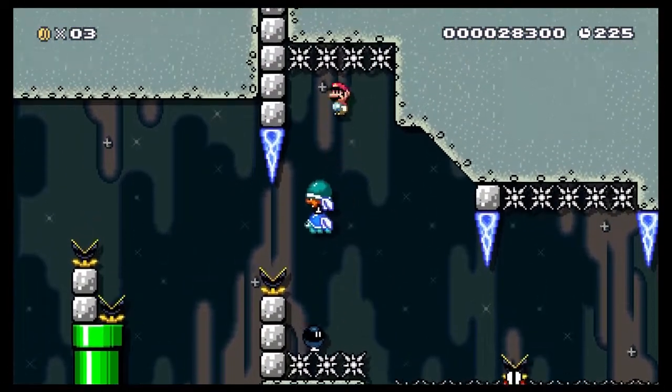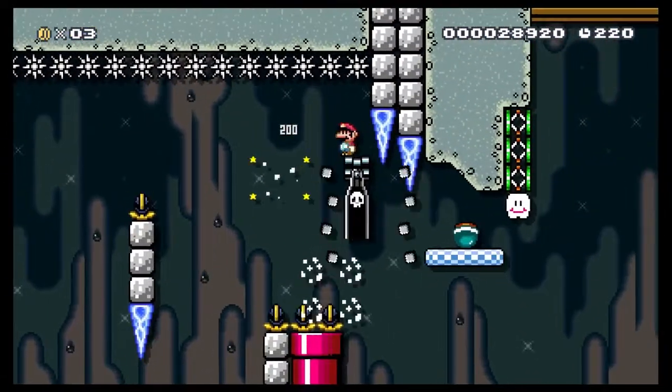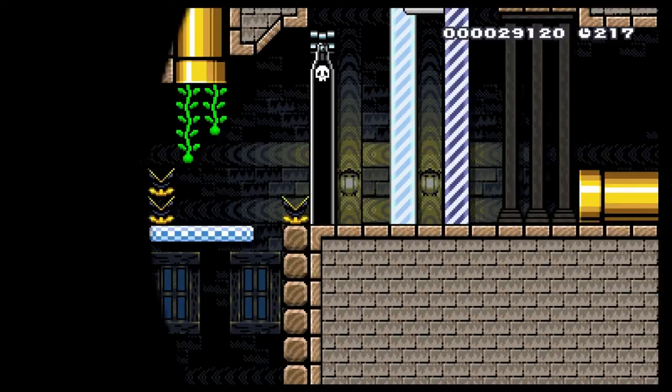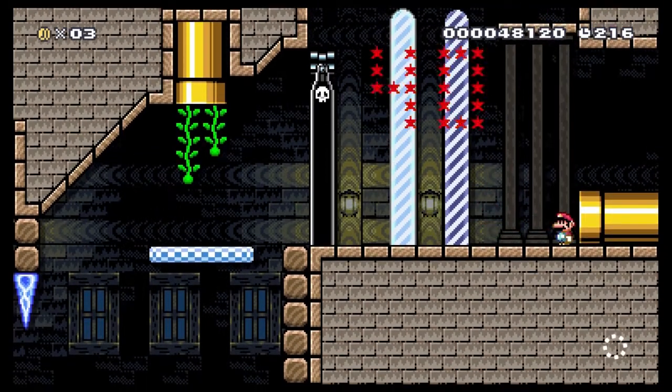Anyway, next I have to spin jump on this bob-omb to get across the spikes. Then I use it to blow up these blocks. This lets me reach the shell, which I throw into these springs. Then I barely escape this claw that tries to carry me away into a softlock. But I'm able to reach the goal and beat the old record by over 90 minutes.